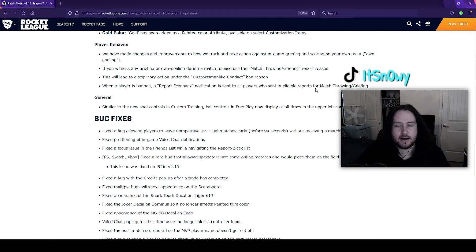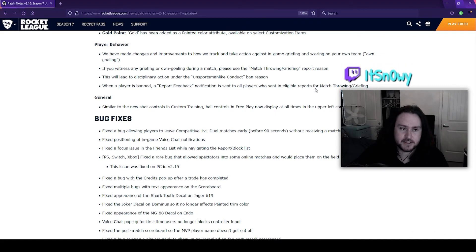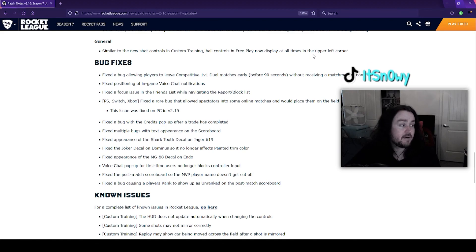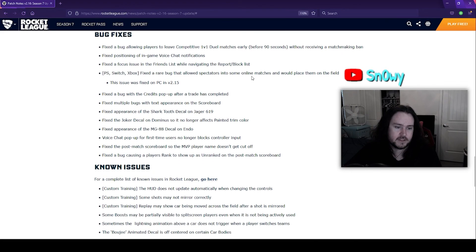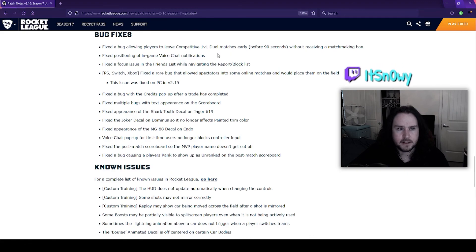I wonder if it's tricky sometimes — like sometimes you don't mean to own goal, you're going for a save. I hope they have a way to decipher if it was intentional, and it's not just automatic if you were the last person to touch the ball — that'd be kind of messed up. Also, similar to the new shock control, custom training ball controls and free play now display at all times in the upper left corner. And if you have Bachi's mod it'll hide that display still.